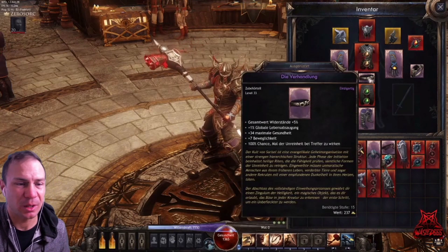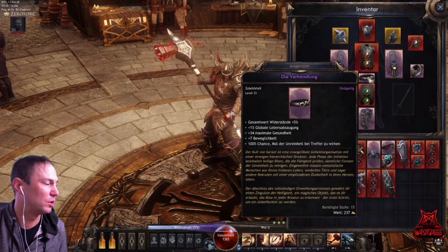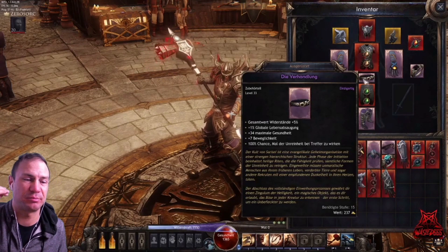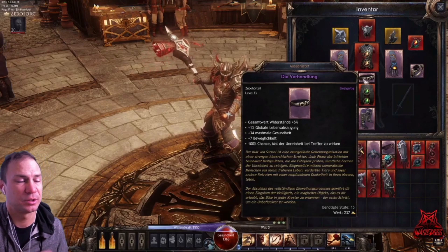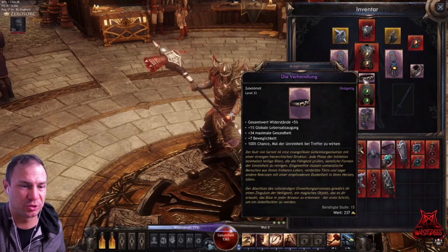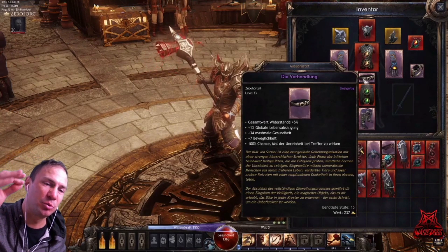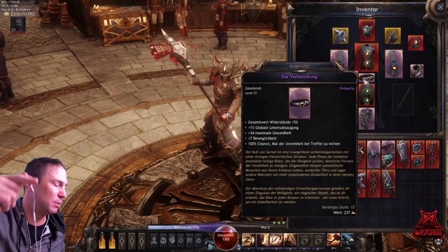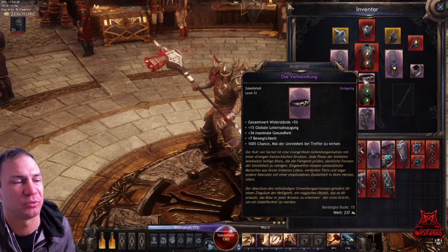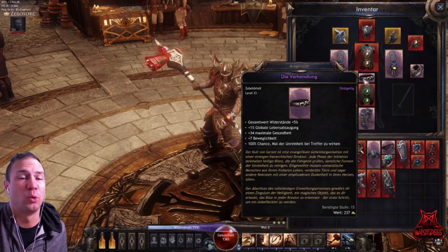For the belt, the big one to look for has a 100% chance to cast Mark of Impurity on enemies as its last perk. This is roughly a 20 to 30% DPS boost. If you don't have it, put in the highest damage belt you've got, or you can use a lucky belt for up to 50% magic find to help with farming.